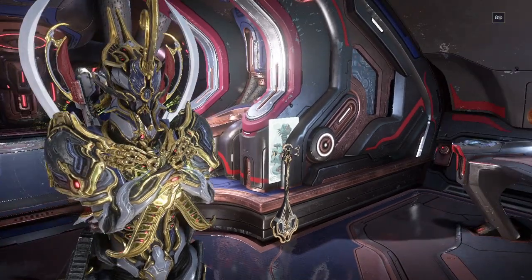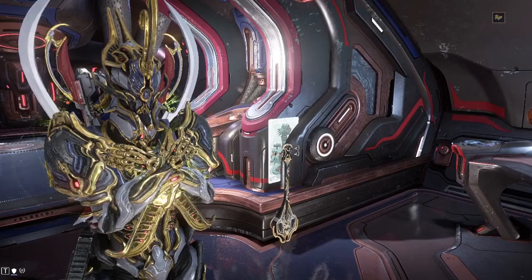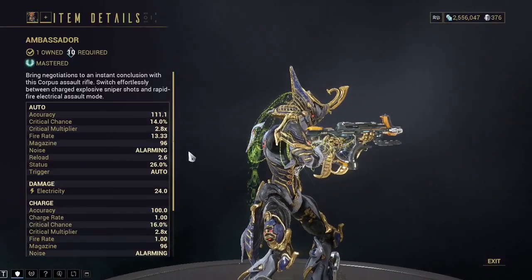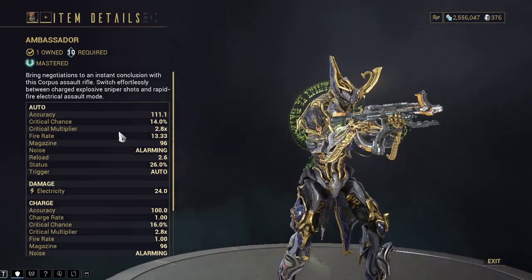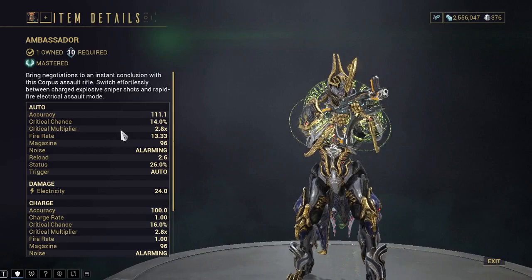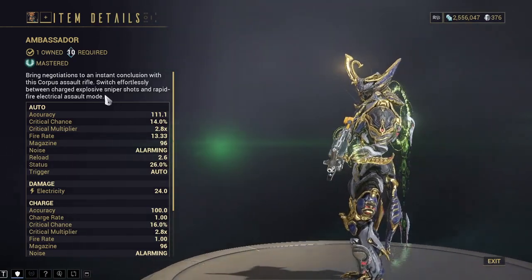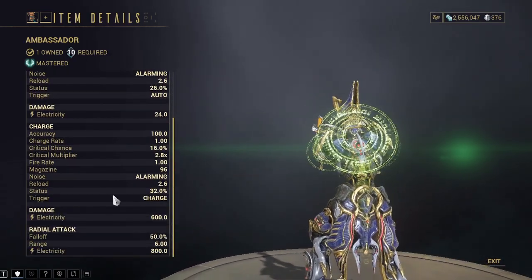Hello everybody, welcome back to the channel. Hawk here. Today we are going to be going over the Ambassador, which is a Corpus assault rifle. Here are the base stats for the Ambassador for the automatic mode, which is basically the assault rifle, and then it can switch and do like an explosive sniper shot, which here are the stats for that.